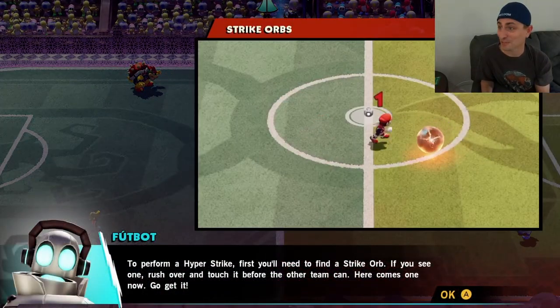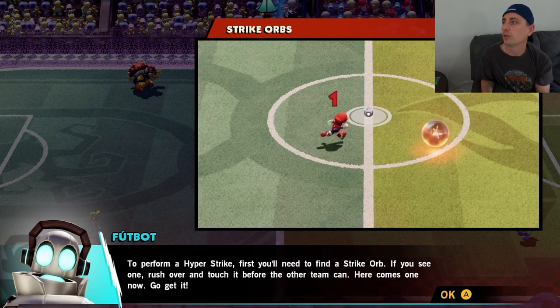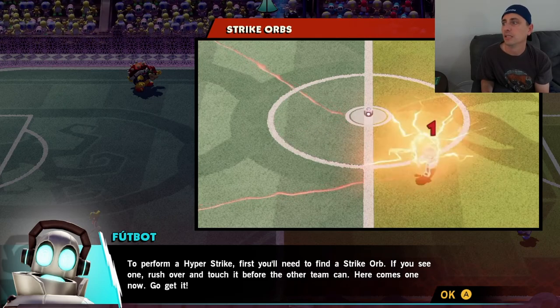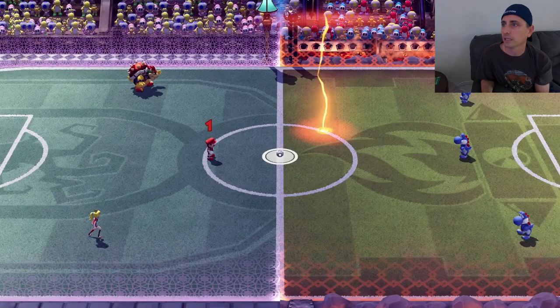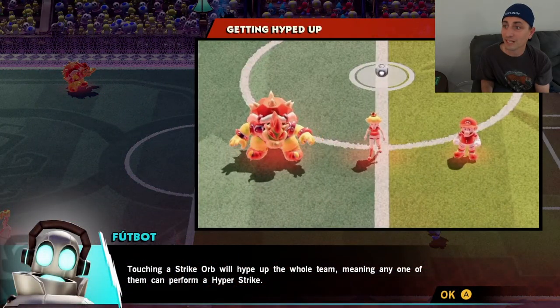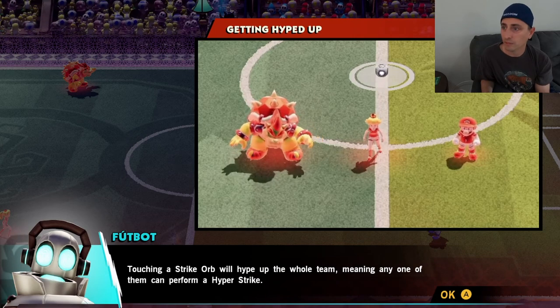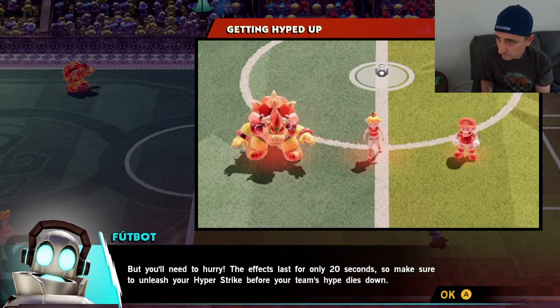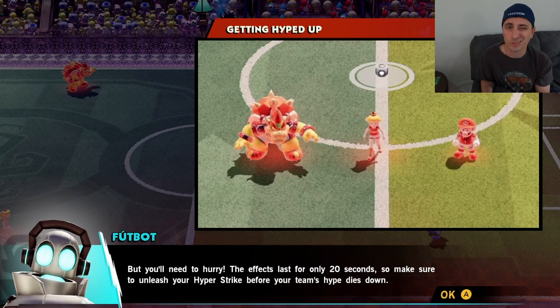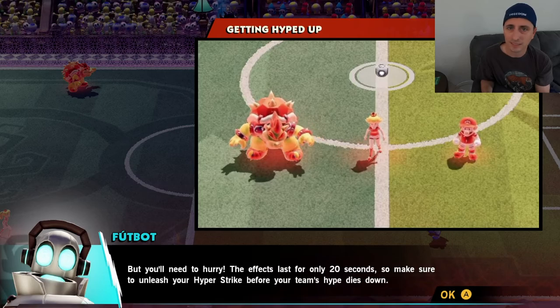I want to score with a Hyper Striker. To perform Hyper Strikers, first you'll need to get a Strike Orb. If you see one, rush over and touch it. Once you've got the Strike Orb, it'll hype up your whole team, meaning any one of them can perform a Hyper Striker. You'll need to hurry — the effects last for only 20 seconds. Make sure to unleash your Hyper Striker before your team's hype dies down.